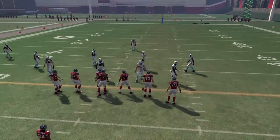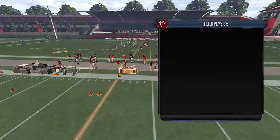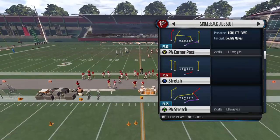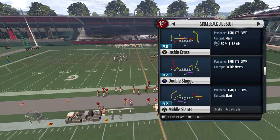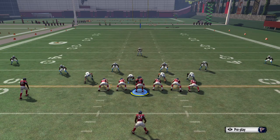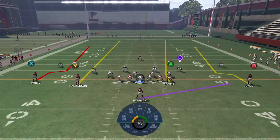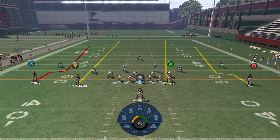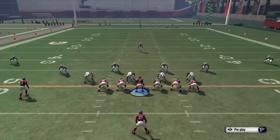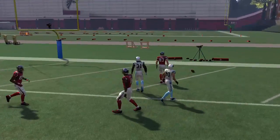Double Sluggo is a middle-of-the-field only play — you have to be in the middle of the field. If you know you're in the middle and they're in Cover 3, go to this play. I like to set it up on the first play of the game. Take the Y on a streak, put the A on a fade, block your running back. The free safety has to decide: left or right? The Y gets down the field quicker, and as the A curves to the right-hand side, the safety follows the Y, leaving the A wide open for an easy touchdown.